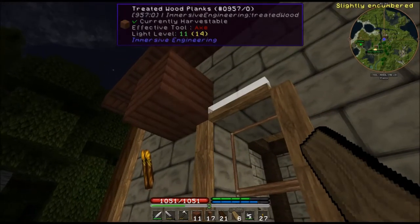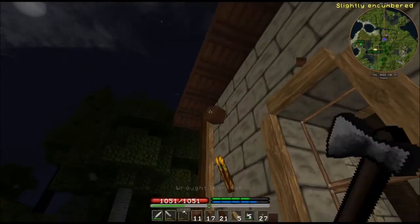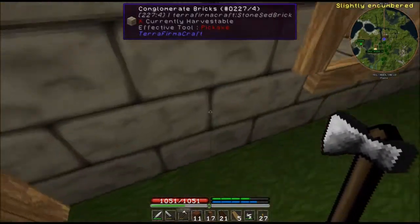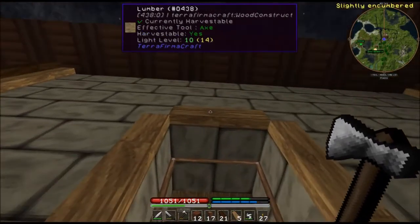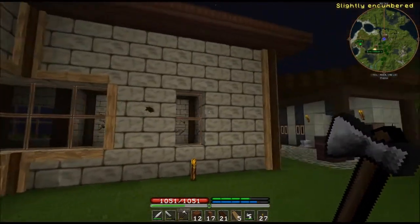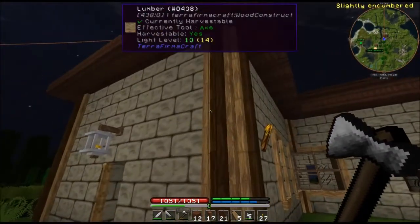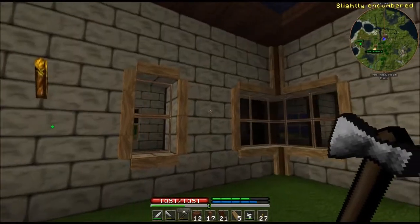Unfortunately, sometimes these lumber pieces will log on the server later and those pieces that are above the window will be sitting down here on the ground. I don't know why it happens — it happens on my single player, and I'm assuming it'll happen here. So they refuse to defy gravity.